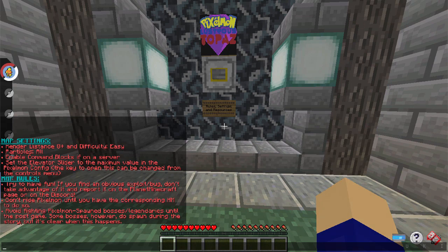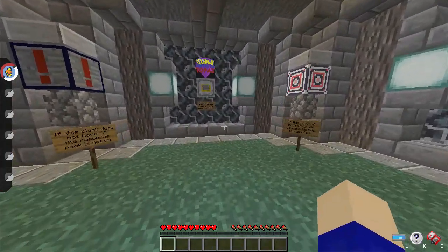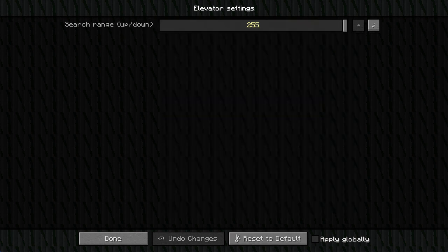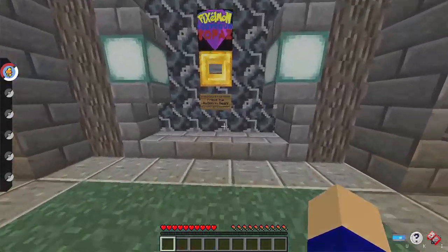Particles you don't really need, but if you're too laggy you can turn them off — it makes it better if you have them on. Then make sure you set the elevator slider to the maximum value in the Pixel One config. You can change the key to open the Pixel One config in your controls. Right now I've got it set to P. Basically you go here, then into elevator, and set it all the way up. You don't need it there but I keep it all the way because that's best for me.